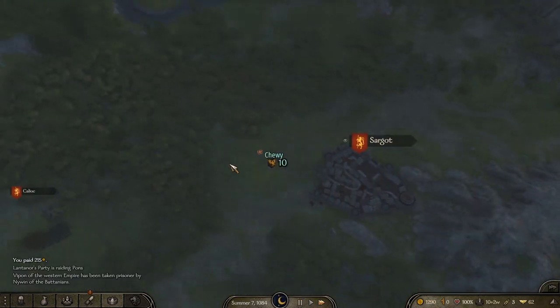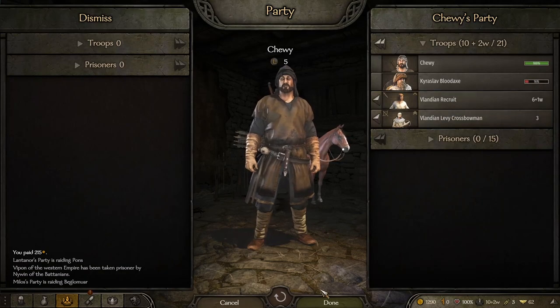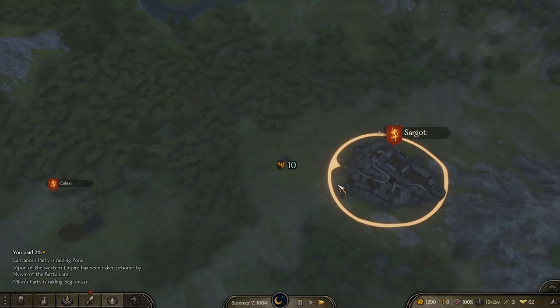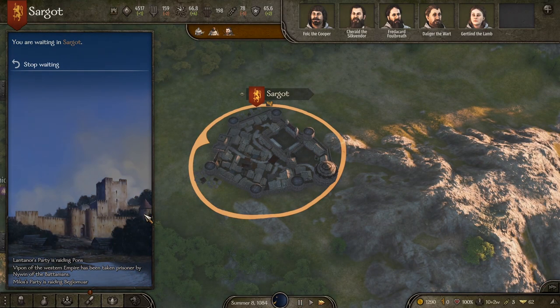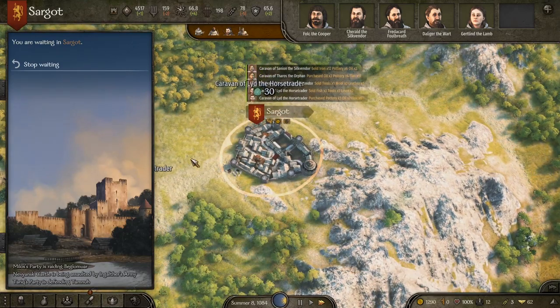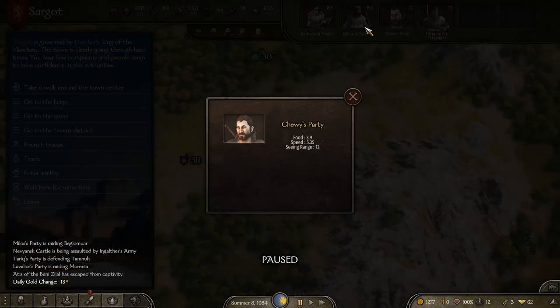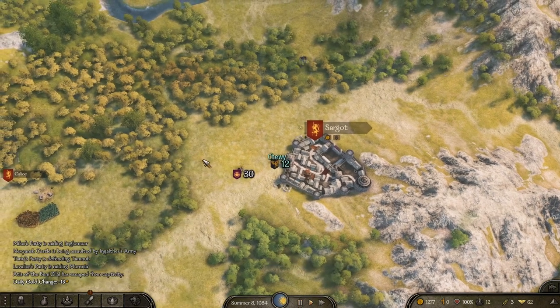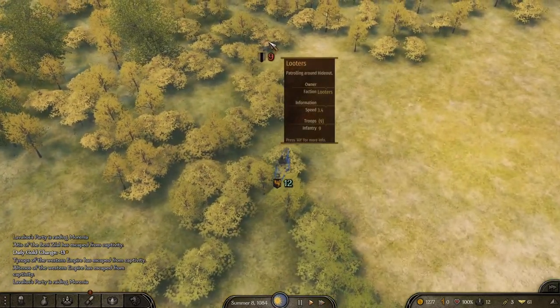Now we make our way out again. Nobody's ready to upgrade yet so let's rest overnight — that'll let Karoslav heal up a bit. Everybody's recovered now, so let's go catch these looters if we can.